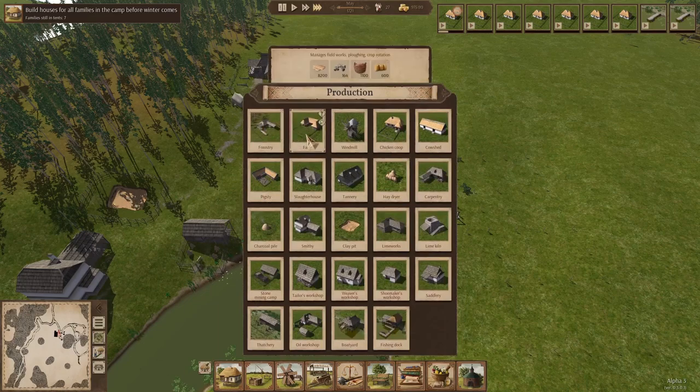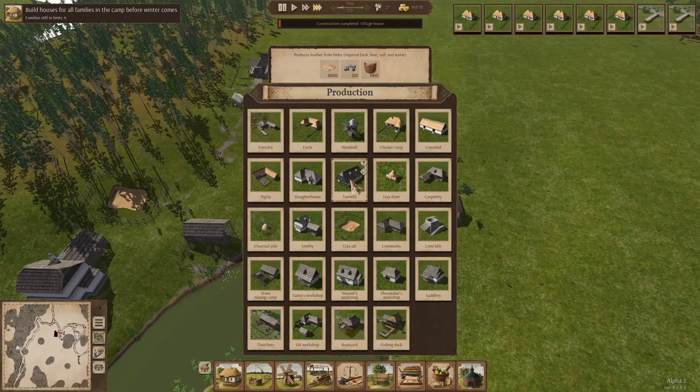Forestry, farms — we're going to get to that in a bit. After you establish a farm, you can turn wheat into flour in a windmill. Chicken coops, cow sheds, pig sties — these are all for raising animals. A slaughterhouse is going to slaughter pigs and cows; chickens get slaughtered in the chicken coop. Tannery — all these products you can make from different animal parts, like hides and shoes from leather. Hay is for feeding livestock. Carpentry lets you build carts and wagons. Charcoal piles and the smithy we've already built.